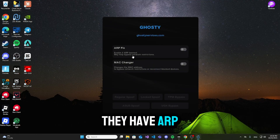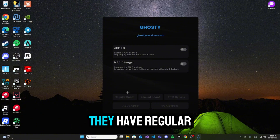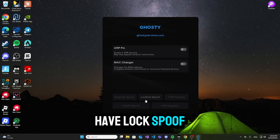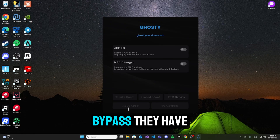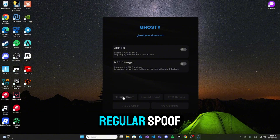As you can see, they have ARP fixed, MAC changer, regular spoof, lock spoof, TPM bypass, ACES spoof, and VGX bypass. I'm going to go ahead and click regular spoof.